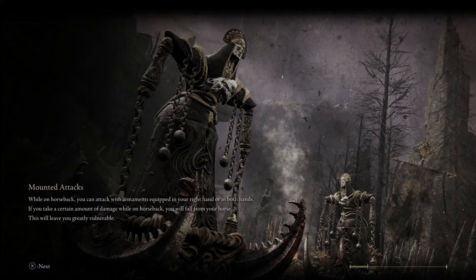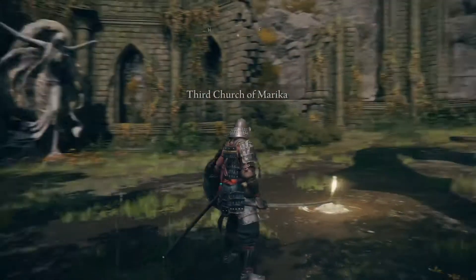There is a side boss at one of the little pools that you can go down into as well. He has the Bloodhound Step, so feel free to take that on whenever you have the time.